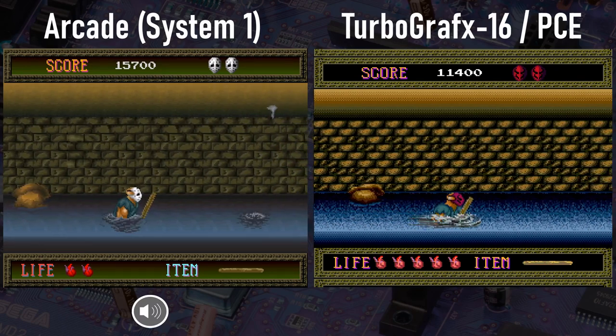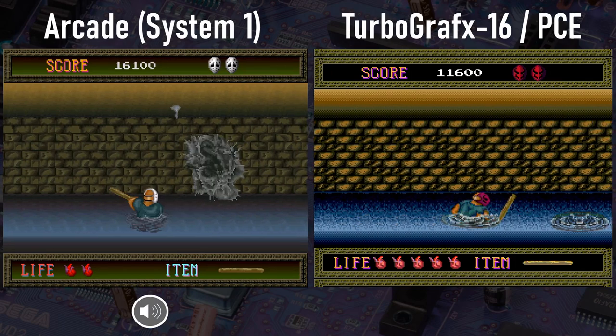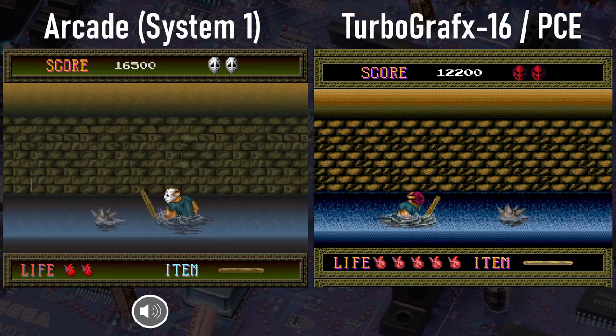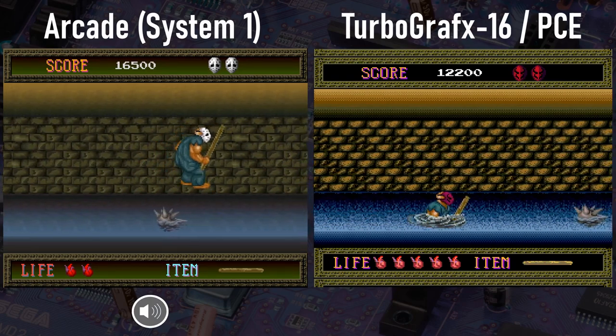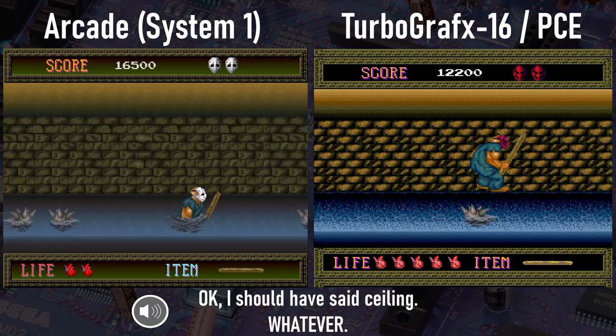This simple area is a bit closer on both versions compared to what we've seen so far, but the water is dithered all to hell on the TG-16. In the arcade version, the water looks a little nicer, but the low color contrast really gives this area a bit of a dull look in the arcade original. Also, the arcade version has water dripping off the walls that's missing from the home version.